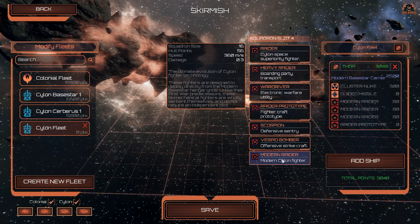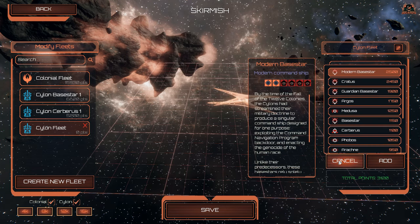We're going full-on modern raiders — adding modern raider, modern raider, and modern raider. Now let's add another ship. There's the Guardian Base Star.